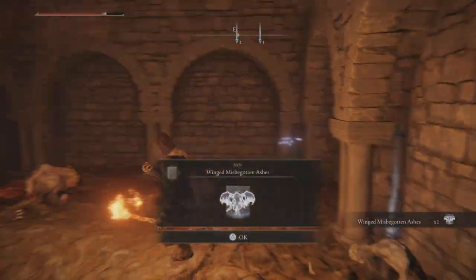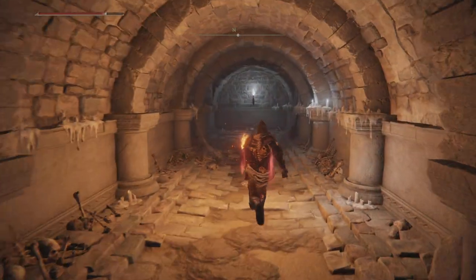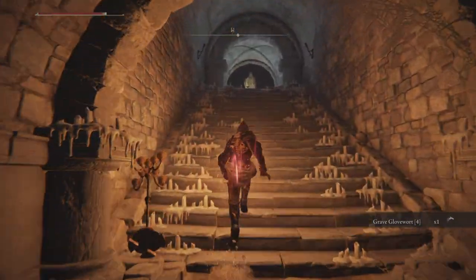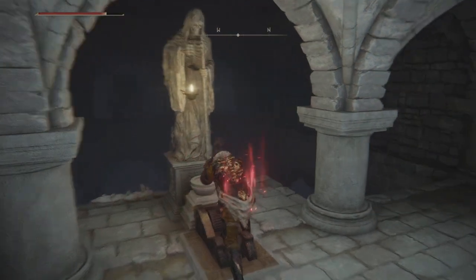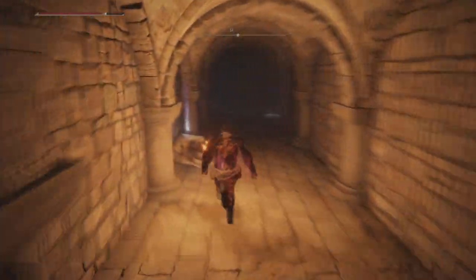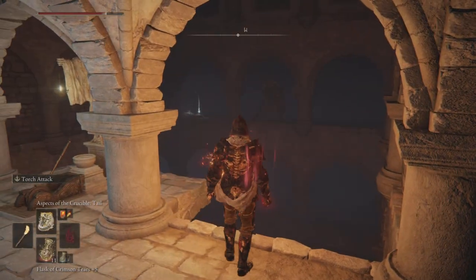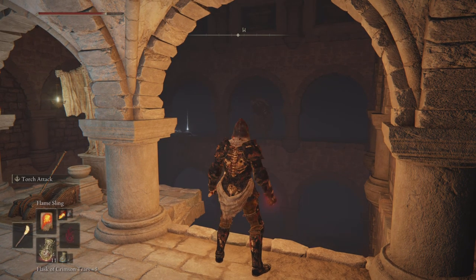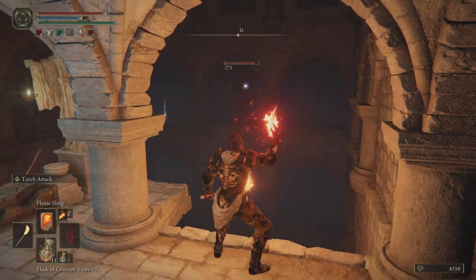We get the Winged Misbegotten Ashes — we'll be testing this out and showing you the stats later. For now, move through this turn and go straight to the lever. Before you run away from the lever, be sure to pick up the Rune Arc on the left, and also an item on the other side. This is why I didn't want you to run straight through to the boss: there's a massive Misbegotten guy over there and if he swings his axe at you it is a one-hit kill. We're going to lure him away first with a spell, get him chasing us, go grab that item, and then head straight through to the boss.